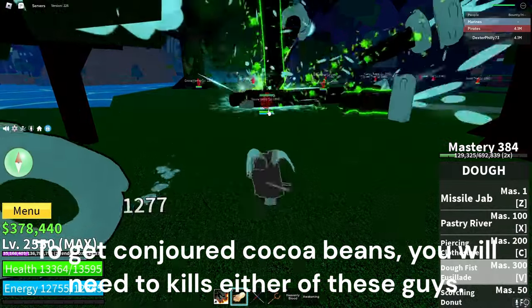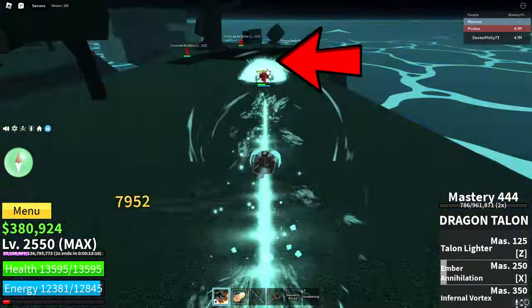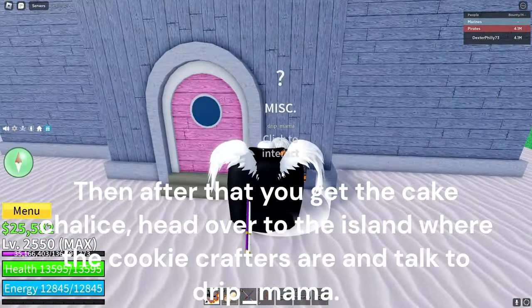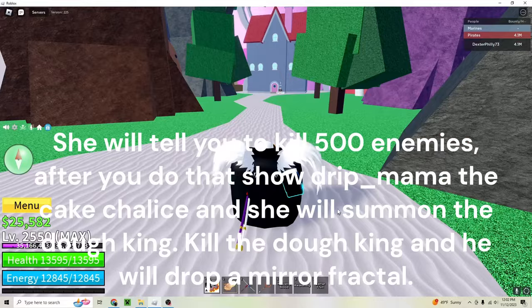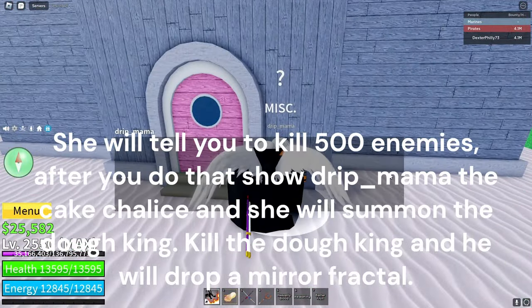To get Conjured Cocoa Beans, you will need to kill either of these guys. Then after that, you get the Cake Chalice, head over to the island where the Cookie Crafters are, and talk to Drip Mama. She will tell you to kill 500 enemies. After you do that, show Drip Mama the Cake Chalice and she will summon the Dough King.